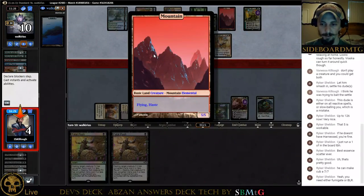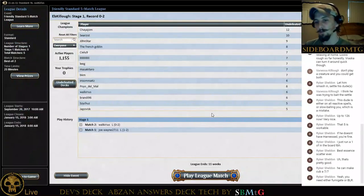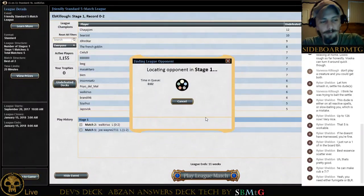So that was Game 2 with our Devs Abzan Answers deck. So far Temur Energy and Temur Energy has just really put a hurting on us. We're going to go ahead and jump into Game 3. Hopefully we'll get something other than Temur Energy — I would like to play against some other matchup and see how well the deck fares. I know not all LGS's are just full of Temur Energy like mine.